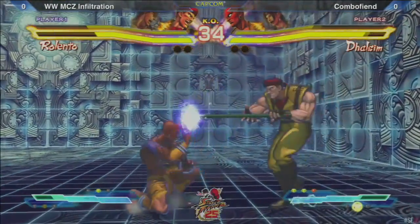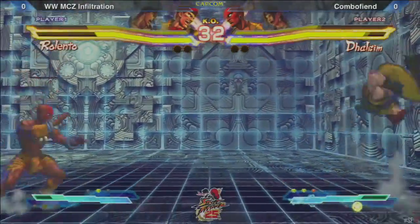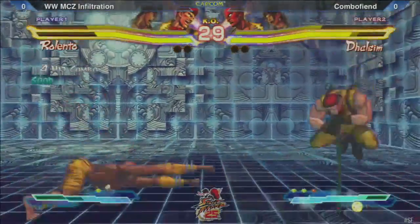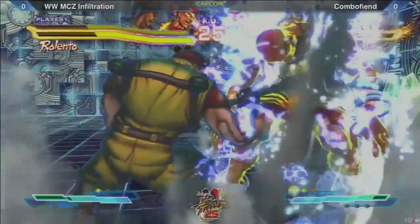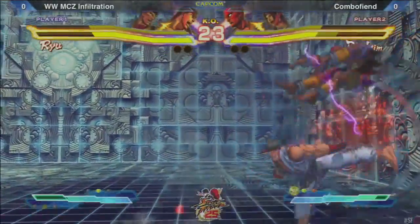Look at the fact that Dhalsim just flies in — just floats in. Just made it right under there. Finds the jab and hit confirms it, and Sim taking some damage here.